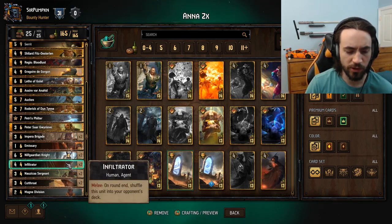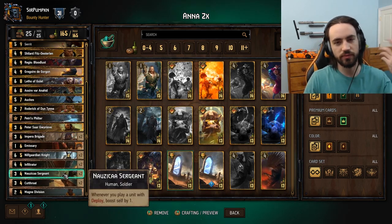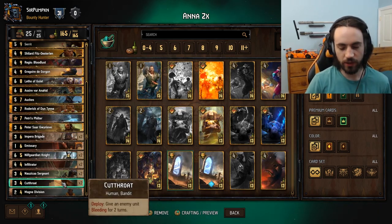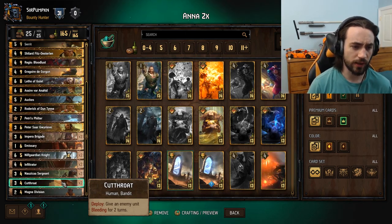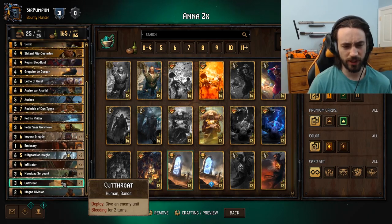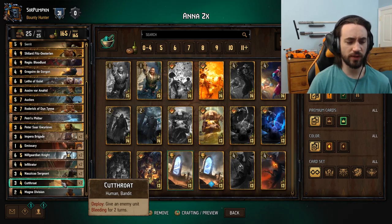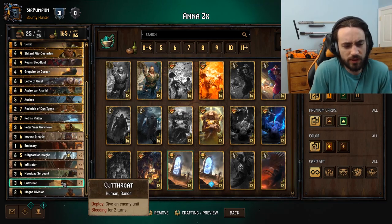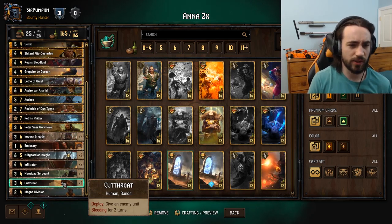Infiltrators are obviously a good card — they mess up your opponent's mulligans. Nausicaa Sergeant is a great engine, always a good card. Cutthroat is the one card people ask about all the time. The main reason is Gregory — you can use Cutthroat on a three-drop, it goes down to one, and then you play Gregory on it. It's a five-for-four worst case, which is okay. Most of the time you just mulligan it away. You could play Slave Driver instead but there are no locks in this deck because you don't need them in the meta right now. Cutthroat is a flex slot but I like it for Gregory.